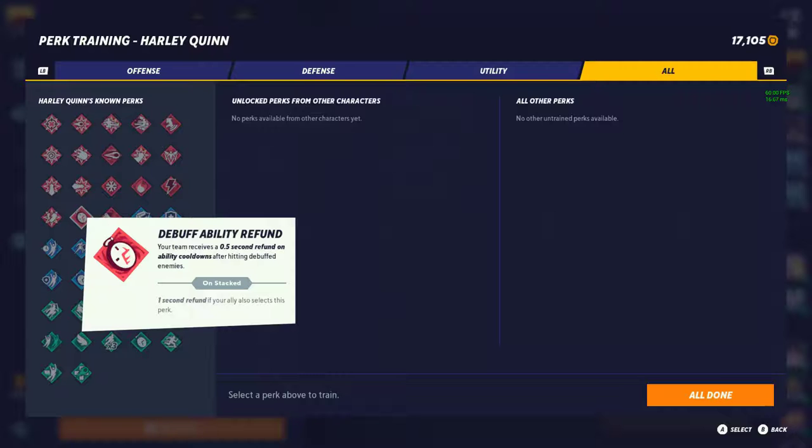Debuff Ability Refund — your team receives a 0.5 second refund on ability cooldowns after hitting debuffed enemies, and 1 second if your ally also runs it. I literally just tested this — it's tier 1, but really only tier 1 for characters that use cooldowns. Just having that refund is outstanding because you get your abilities back even faster. The character that would get the most out of this is Wonder Woman — she can get her shield for you and your teammate way faster. If you and your teammate do enough damage, you could practically have no cooldowns on any of your moves.